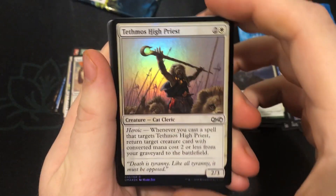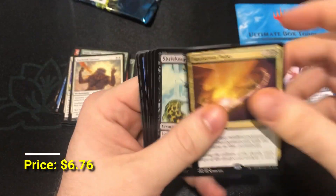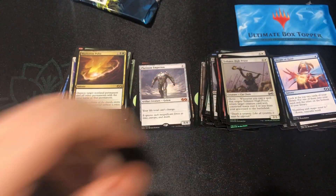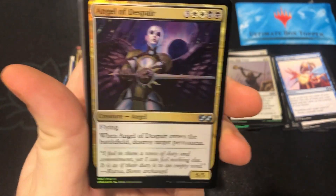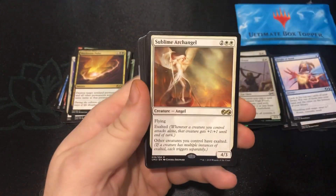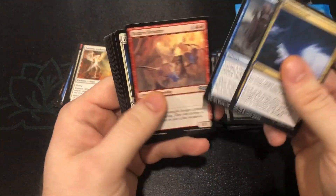Tethmos High Priest Foil, Nullmage Shepherd — nice, love a good removal spell. Shriekmaw — not too bad. Three more packs. Of Glory and Ultimate Mastermind. Homunculus foil — cool foil, was a rare, downshifted to uncommon. Angel of Despair — I think it was Apocalypse maybe? Older card, I definitely remember it when I was playing. And Sublime Archangel — the one taken from Mythic and downshifted to Rare. I still think this thing has Mythic power, which is a little crazy.